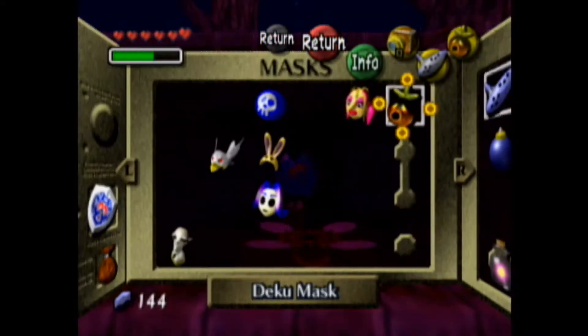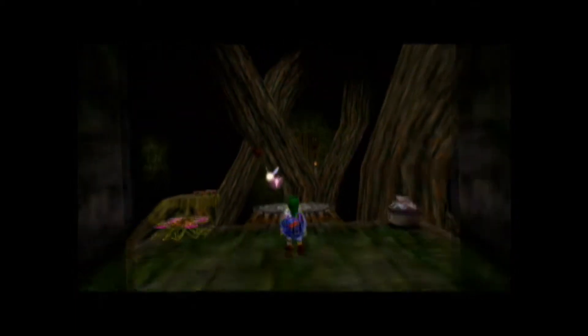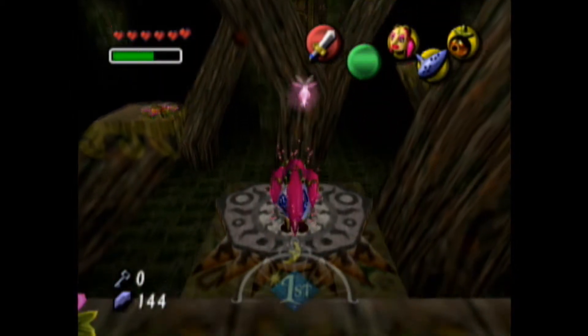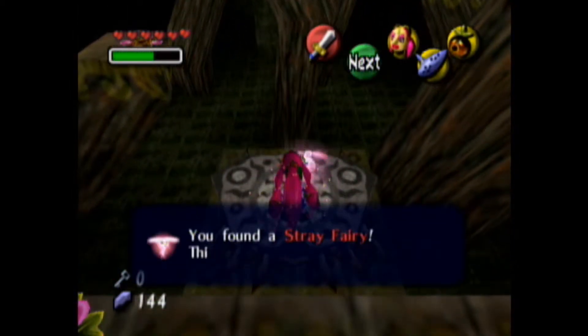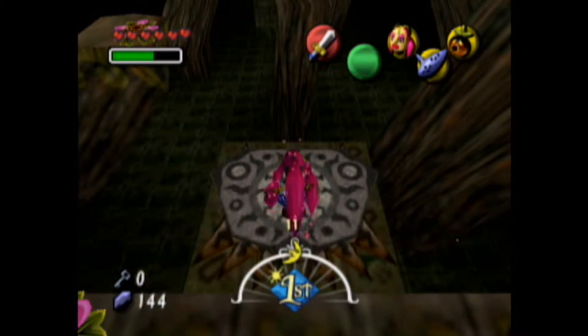So you know how the Great Fairy said that there's lost fairies in here in dungeons and stuff? Well, this is a perfect time to use them. Use your mask. And this is what the mask does — it brings the fairy over to you. As you can see, your hair is still glowing, so that means there's still another fairy in here.